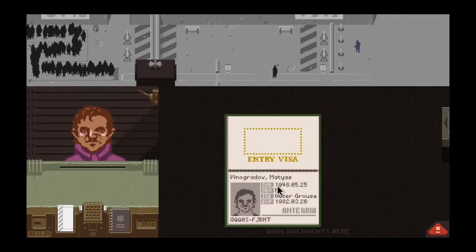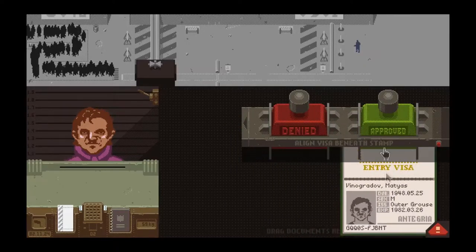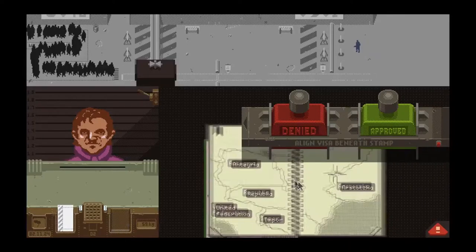The goal of this is to try to make money to get money for your son and to pay rent. You'll see that at the end of a level as well. Date of birth is the 525, expires the 26th. Looks like he's okay.